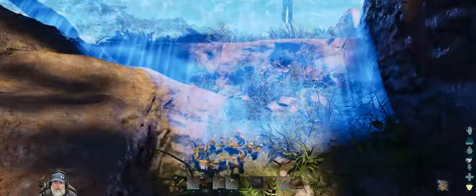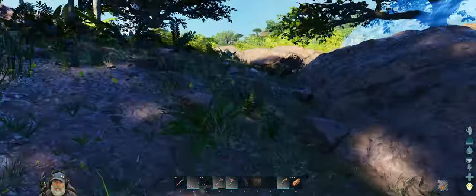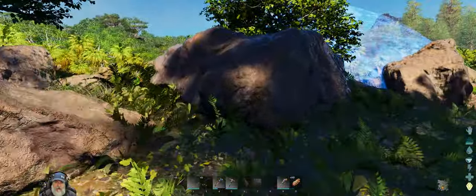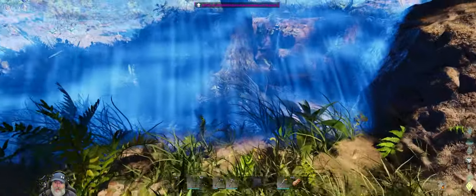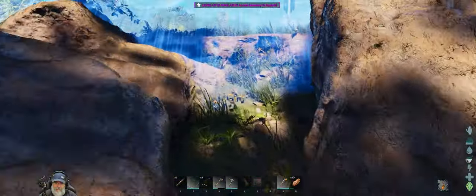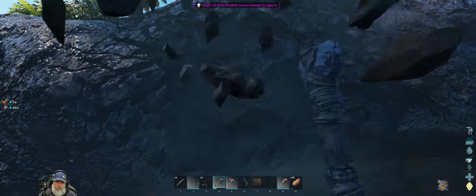If we put our faucet right here we should theoretically be able to come and get water from it. I'm planning on building the house right here, so let's harvest these stones and get them out of the way. I'm thinking about whether to put the faucet on a foundation. These stones are harvestable — if I put a foundation here they won't come back anyway.